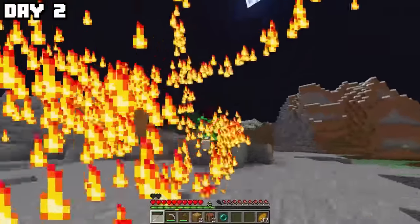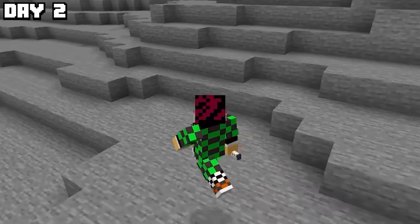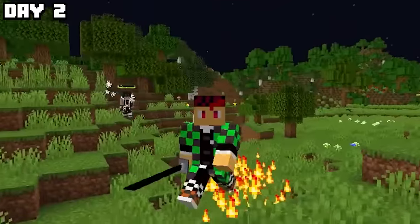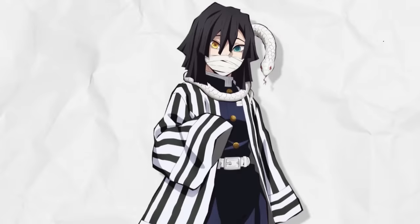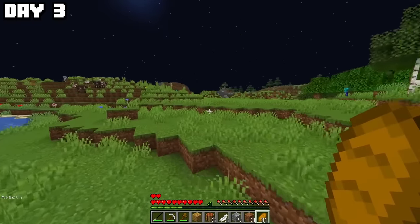While testing out sun breathing, it turns out if you use it too much, you hit your life limit and get blindness. This totally won't come back to haunt me. I tried asking a girl for her sword, which was a mistake — I accidentally slapped a Hashira in the face, and needless to say, he was mad. While running away from him on day three, I encountered the scariest thing possible in this version.